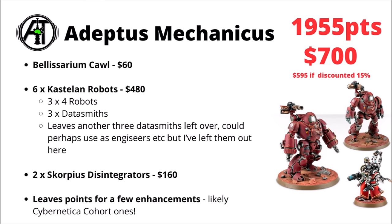The Adeptus Mechanicus are a famously expensive army to collect. Their cheapest way to get just above 1,950 points will be Belisarius Cawl, six sets of two Castellan Robots — so a big 12 chunky cybernetic entities — filled in three units of four. Then adding in a couple of Scorpius Disintegrators at $80 each gets you to 1,955 points, with enhancements likely from the Cohort Cybernetica making up the rest. Honestly, for Admech this was a little bit less bad than I was expecting, as long as you avoid any elite Skitarii infantry.